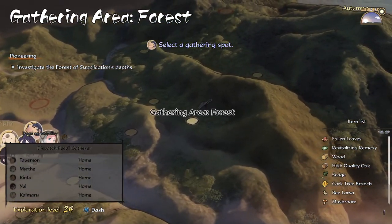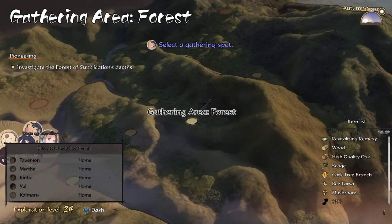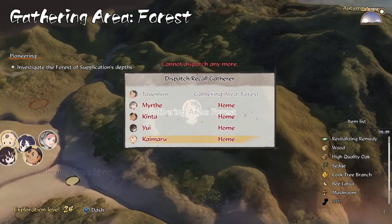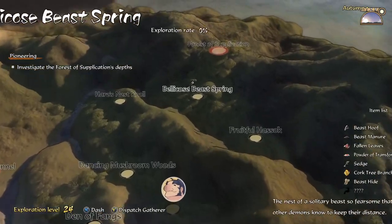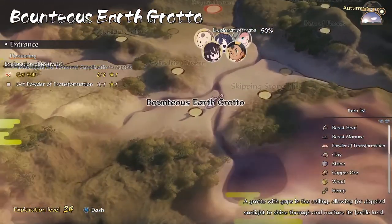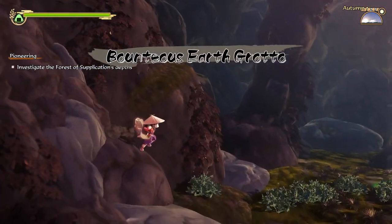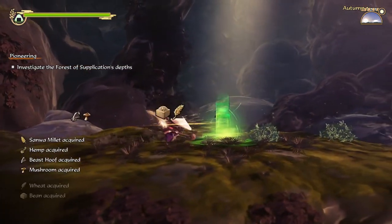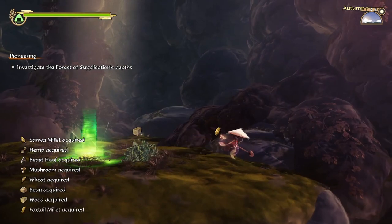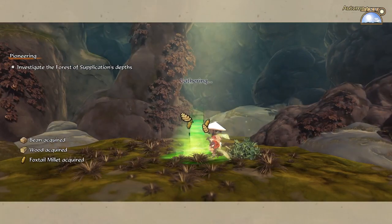Let's see the new area - anything good? Revitalizing remedy, fallen leaves... when in doubt, send Talmon. He's not really doing anything at home. So while we're waiting, let's just go gather for the day. Always good to get new materials. By the time we get back around early evening, hopefully the rice is dry - unless it starts raining again, in which case the gods just hate me apparently.